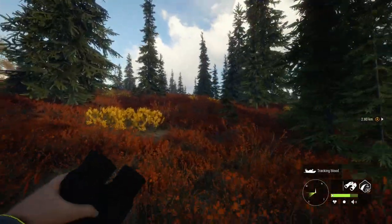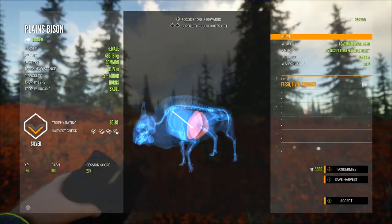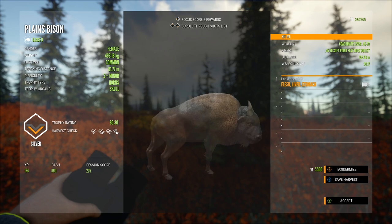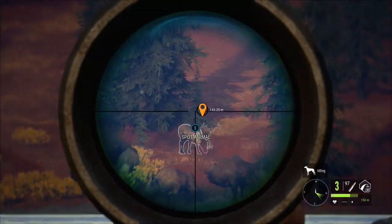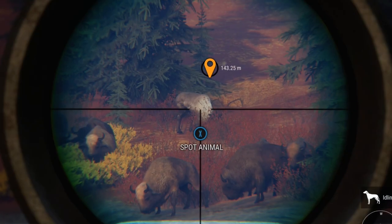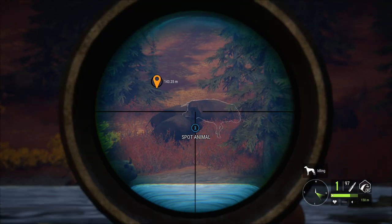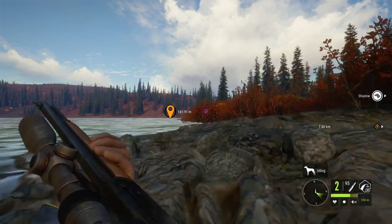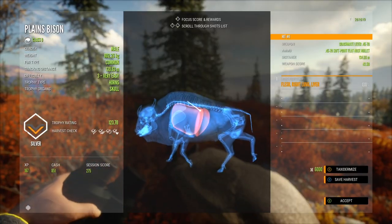I'm looking forward to taking this .45-70 wolf hunting — that's what we're going to do in a minute. Probably my favorite thing in Yukon is hunting gray wolves. We have a caribou here — let's see how it does. Sweet. Nice that I can shoot a caribou and then turn and shoot a bison with the same gun and get integrity with both. With the .45-70 you can do that because it goes up to class nine.